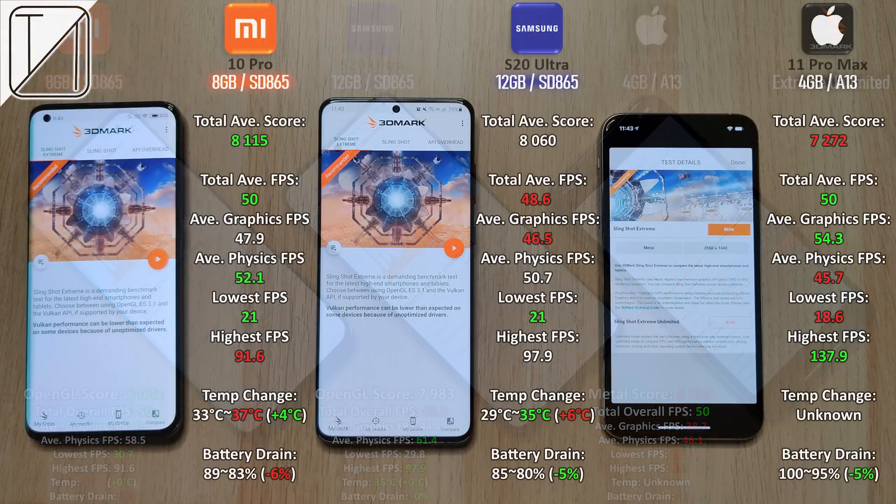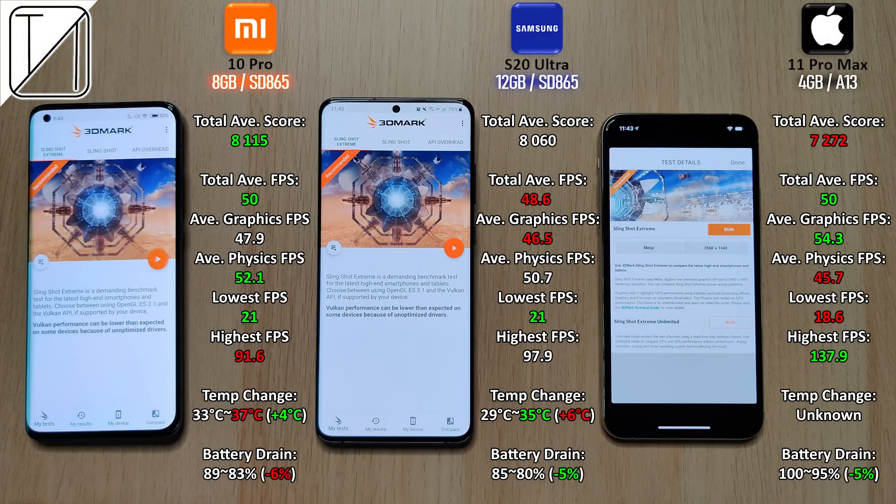Overall I'm really impressed. The average total score for the Xiaomi is the highest at 8,115 points. The lowest is the iPhone at 7,272 and in the middle the Samsung with 8,060. Total average frames per second are 50 on both the iPhone and Xiaomi, as opposed to just 48.6 on the S20 Ultra — not a massive difference. Overall average graphics FPS are highest on the iPhone but physics FPS is lowest on the iPhone. Guys, I hope you enjoyed this test as much as I did making it, and until next time this is TechNik.